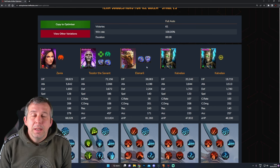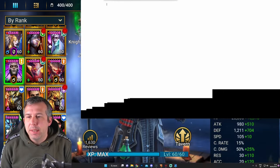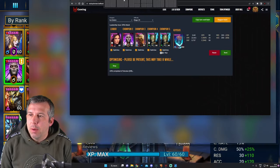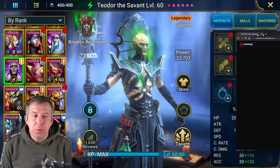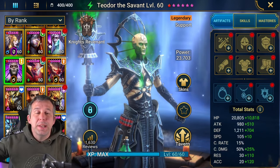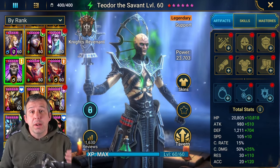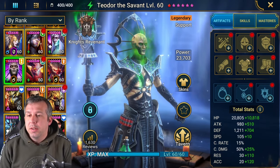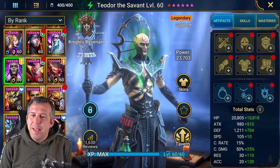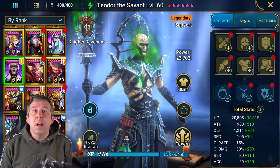I'm going to try and build out this team first and see where we go. While the optimizer is working - I've pumped in the stats and requirements for every champion and it's trying to find builds based on my gear. I keep a load of champions locked so it's not going to steal gear from champions I'm already using, but it's going to find gear from what I've got left.